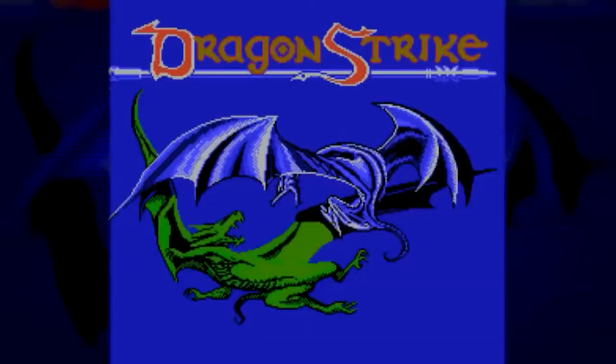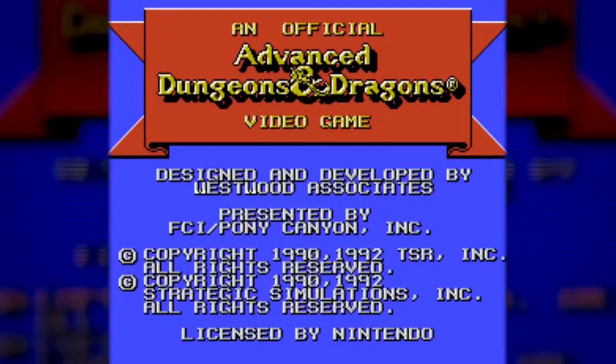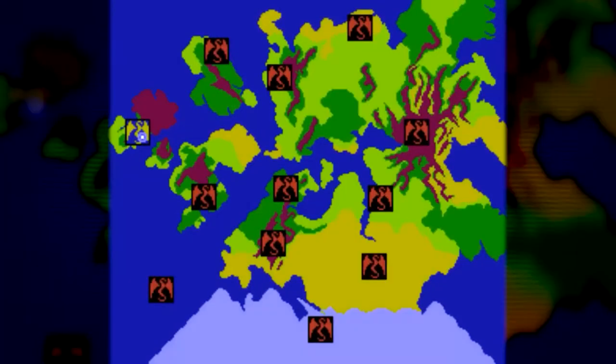We've already had an NES D&D game come out this year, so how about another one? Released this week in 1992 is Advanced Dungeons & Dragons: Dragon Strike for the NES. Unlike the other D&D games, this one puts the emphasis on dragons because you play as them. Upon the start, you can choose from one of three different metallic dragons — bronze, silver, or gold — each with their own stats.